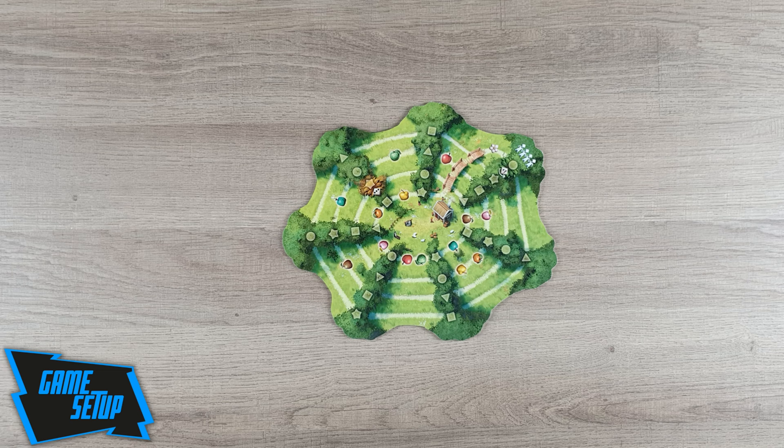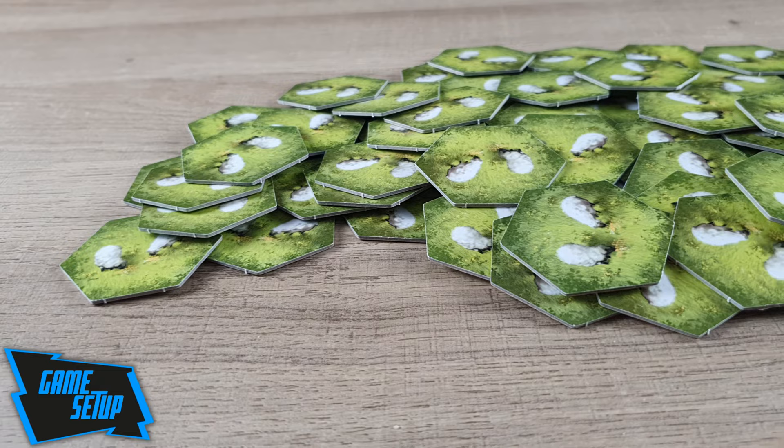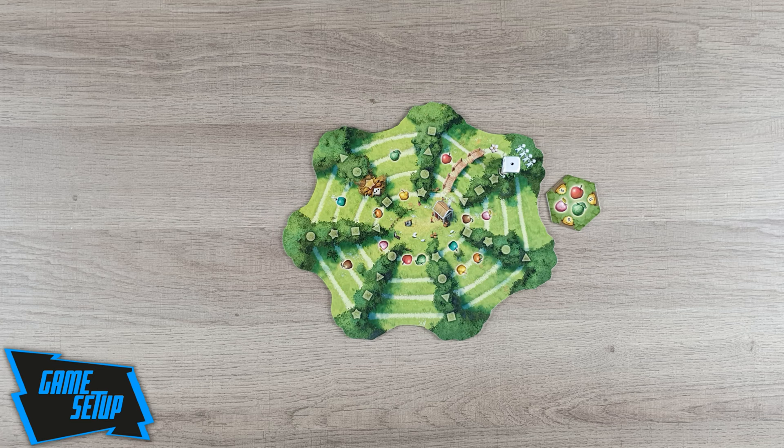Let's begin with the game preparation. Put the harvest board that matches the number of players in the middle of the table. Turn the die to its 1 pip face and place it on the starting space of the harvest board. Shuffle and place the tree tiles, showing their pasture side, in reach of all players to create the general supply.